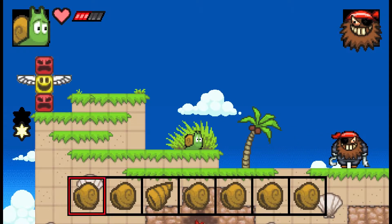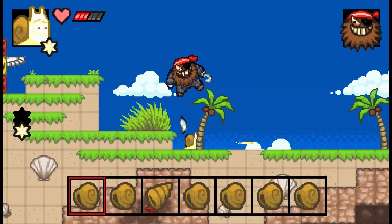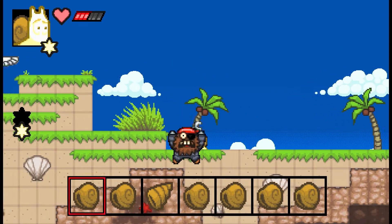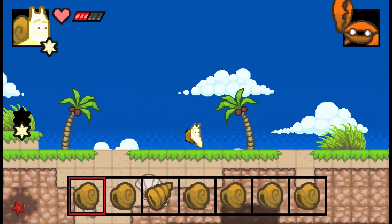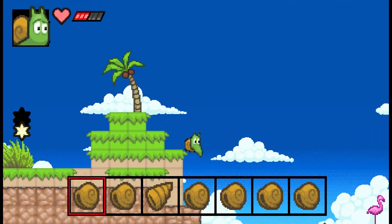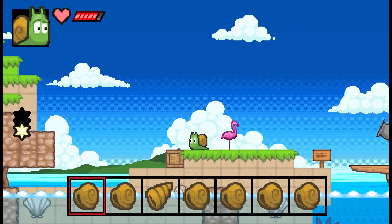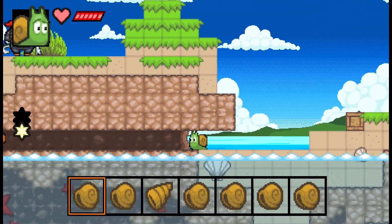I'm going to use one of the stars to power up my little snot and shoot lasers to kill the pirate. It's not really necessary to kill the pirate. Stars usually just fall from the sky in this world. In the next world, there's actually a sign that specifically says they will no longer fall from the sky, which is weird.